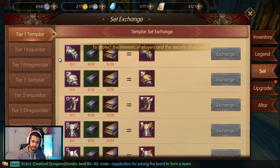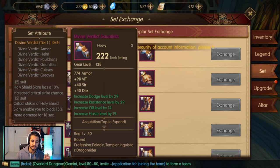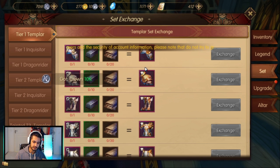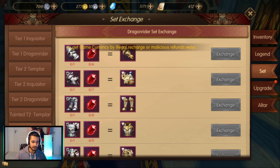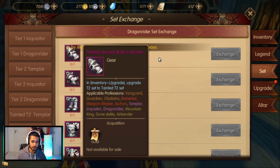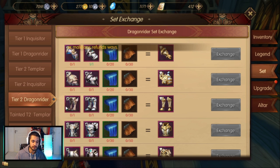Some classes the tier 1 is still better, but not for many. For some, the tier 1 set is better. But if you want to get the tier 2.5 and you don't have a tier 2 set, I would advise you not to bother with tier 2 — just jump straight to tier 2.5 if you guys can do the new raids.